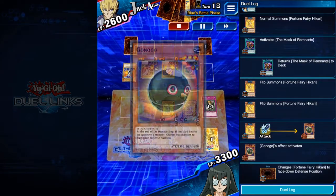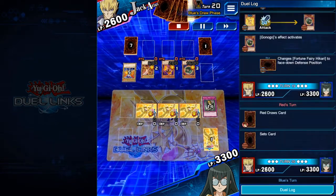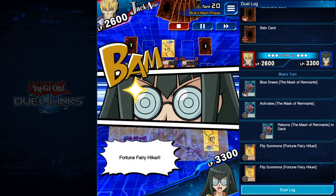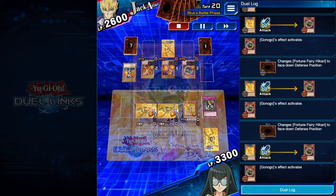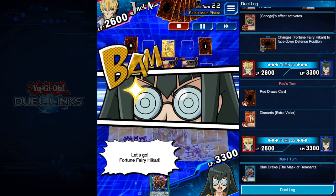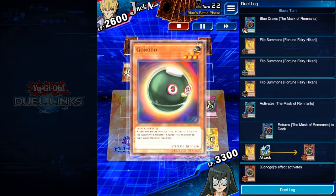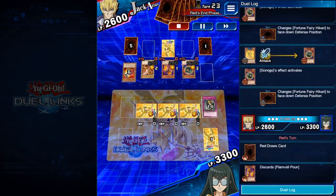Each and every turn we do the same thing: ram into Ganago with all three Idol Master Cinderella girls, they get flipped face-down, next turn flip summon them face-up, ram into Ganago again, then flipped face-down again, and so on. It's also important to give the opponent Luckless Tornado via Graceful Tear so the opponent uses it and doesn't deck out. For us, we use our single Mask of Remnants each turn — it gets shuffled back to the deck, we draw it next turn, use it again, and repeat.